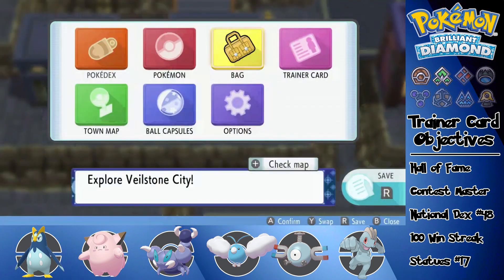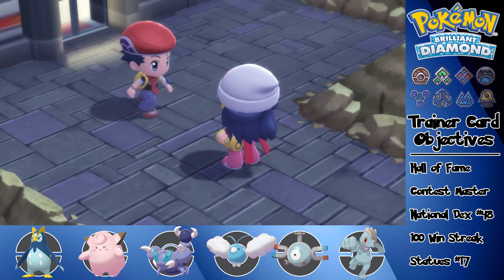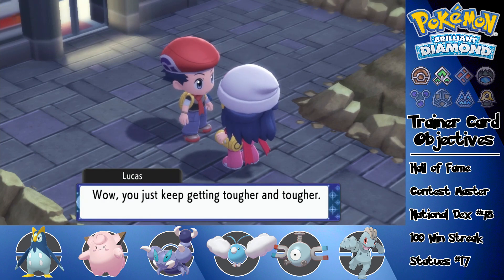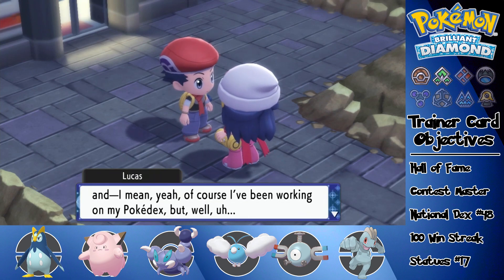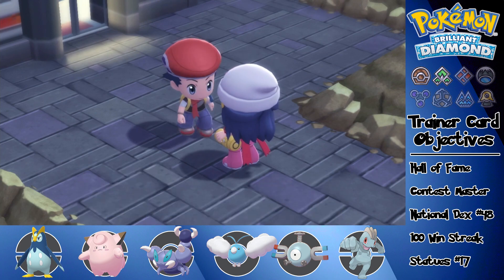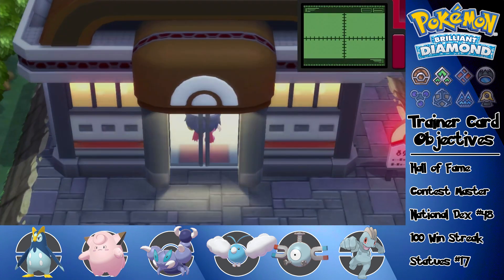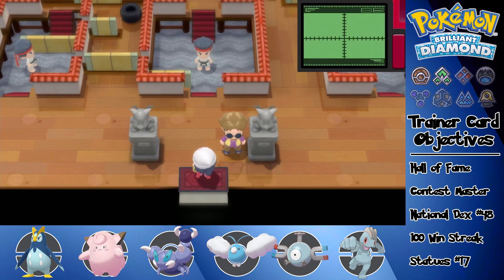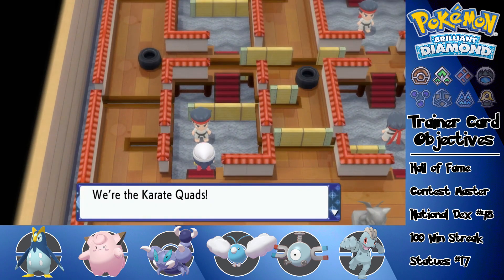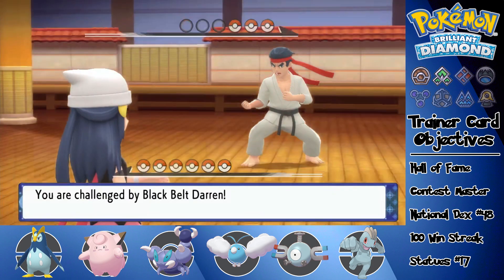That's pretty much it for Veilstone, but we've got a gym to take care of. I run into a rival who mentions I keep getting tougher — I took a look at the department store and have been working on my Pokedex. We are going to the gym. I will be showing all the battles in the gym — though I kind of forgot about the different layout. It's the original layout again.